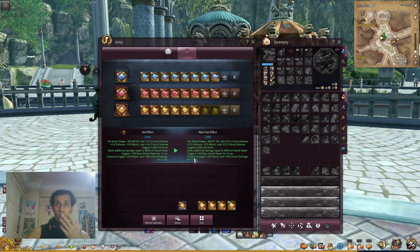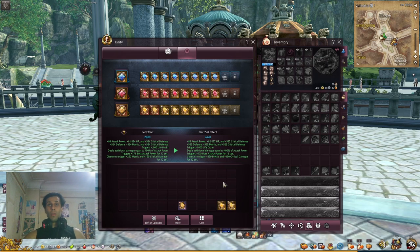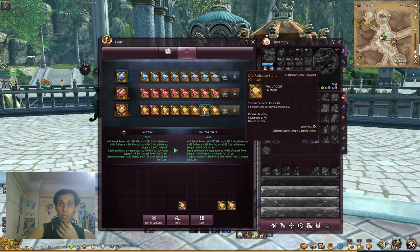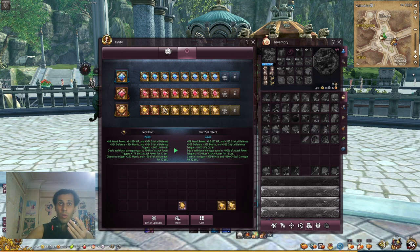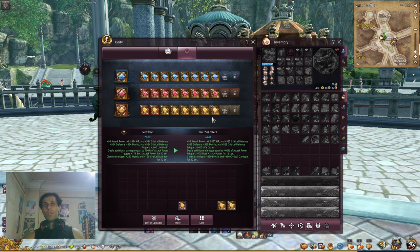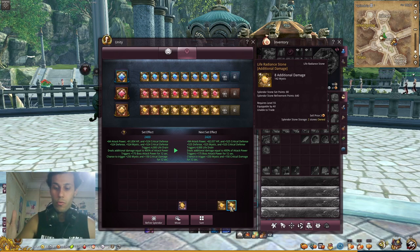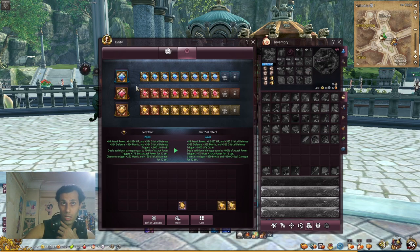For the best stats you can get: I care about accuracy, critical, and boss attack power. I can't see boss attack power here but I prefer it at this point. If you need critical chance or critical rate, that's good. If you're losing a lot of accuracy, get the accuracy one. The useless stats for me are HP and additional damage — I don't really care about those.